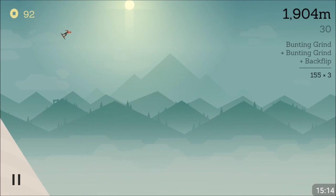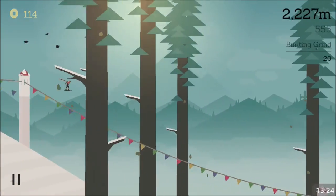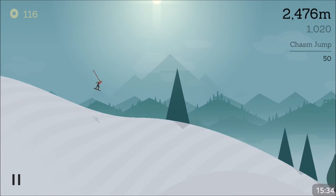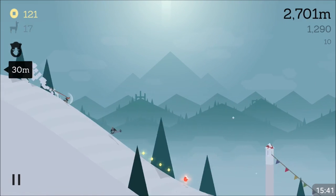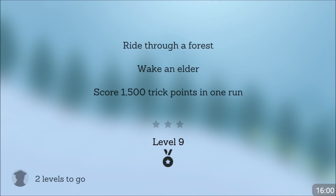Oh shoot! Who the heck is that? Sweet — we got 25 backflips! What's on the next round? Right through a forest — wake an elder. I had no idea what the heck those guys were called. Score 1500 trick points in one run.